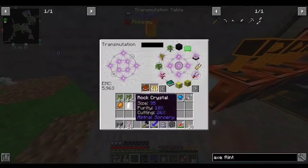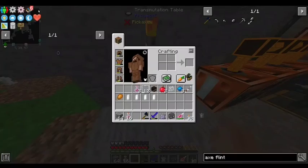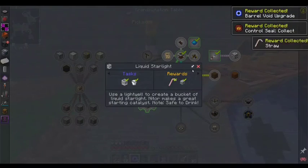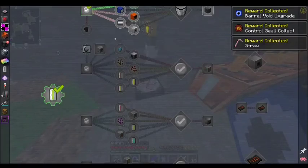Alright, so we'll let those boys grow, but we'll also check our quest completions. So tree beacon, barrel void, straw, fluid conduits.